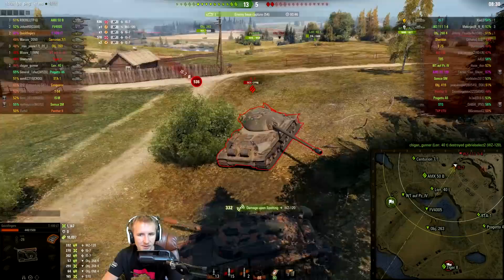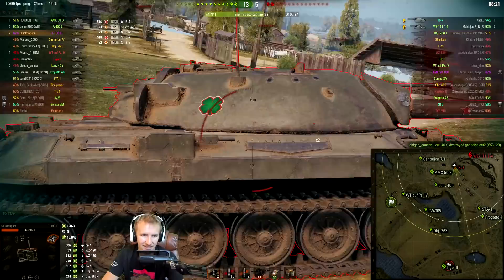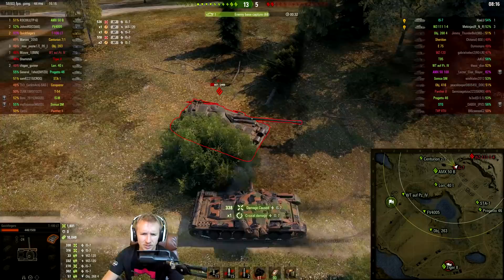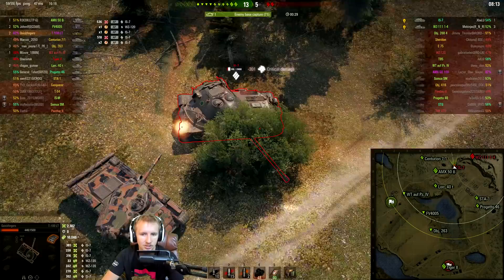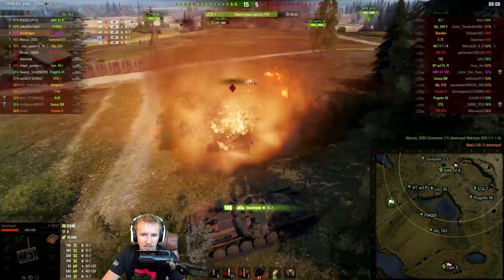Luckily I manage to keep the IS-7's tracks off. I am running rings around this IS-7 backwards while shooting his tracks one by one — this is a very important skill to learn in World of Tanks to take your game to the next level. It doesn't matter that this IS-7 has armor; if I can use my mobility to get around him, I can just finish him off with a casual round to the back.